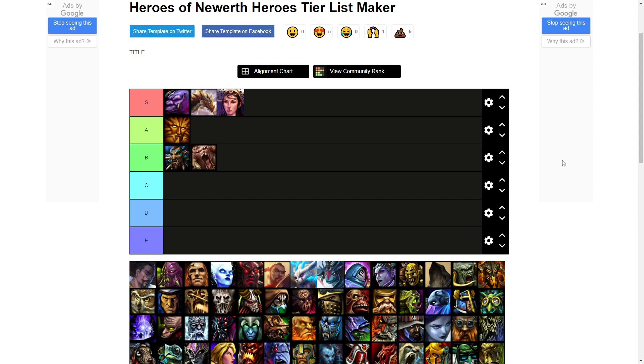She brings a lot to the table with her ganks, her tower pushes, and she builds auras, which are always great for the team when you're planning to fight a lot. She also has a global heal with her ultimate, so she's always going to be a valuable asset. She has a couple of counters in the game, but not too many — most of the time you can manage to have a pretty effective game with her. So for me, Ophelia is an S tier jungle hero.